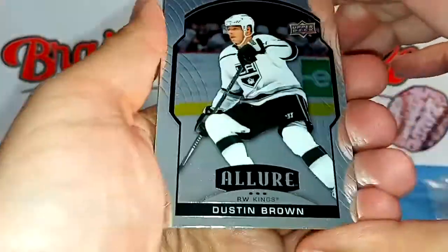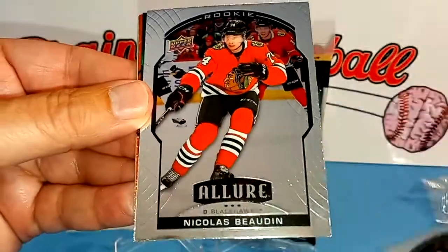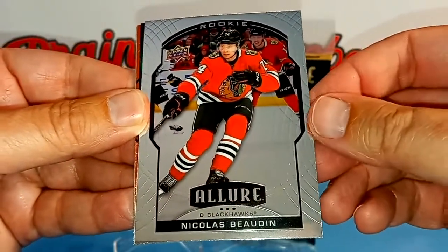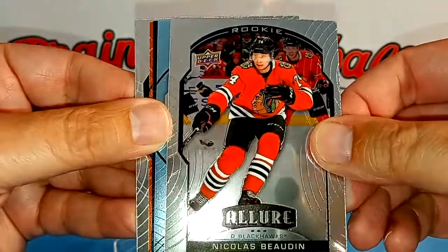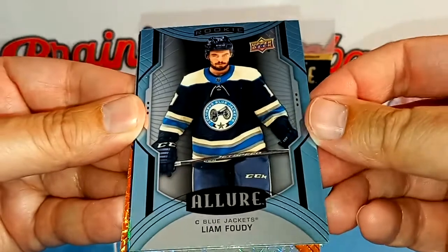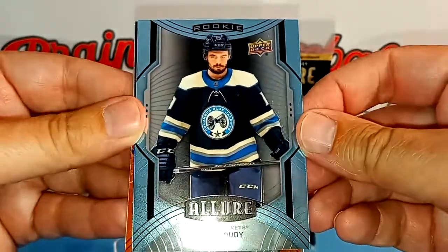So let's go to pack number two. We have Dustin Brown from the Kings. Next up we have a rookie card of Nicholas Bodine. We have another orange one coming up too. Here is another one of those — aqua maybe — of Liam Fowdy.